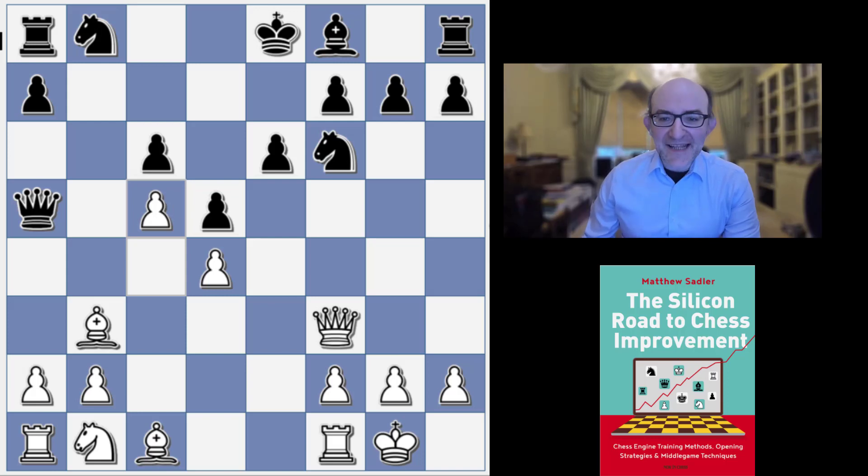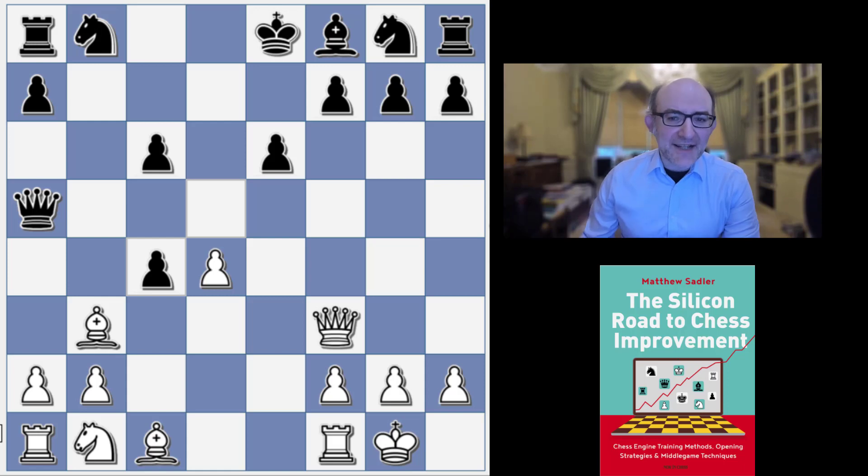After c4, Black plays d takes c4. This gives Black an isolated c-pawn, but it does also isolate the white d-pawn and gives Black an outpost on d5 for the Knight. Ethereal and Scorpio played two games in this position and they both played Bishop takes c4, which gave White a slight advantage but both games ended in a draw.